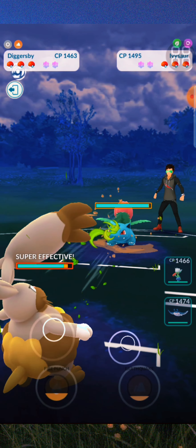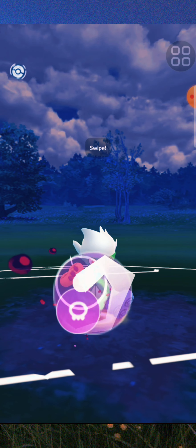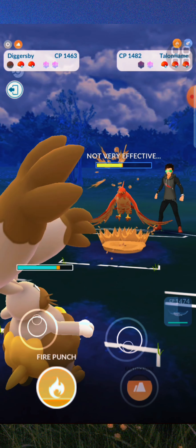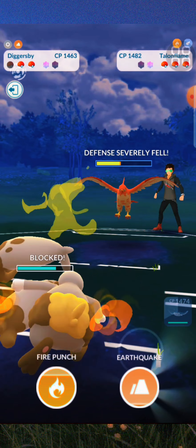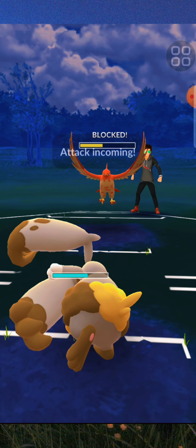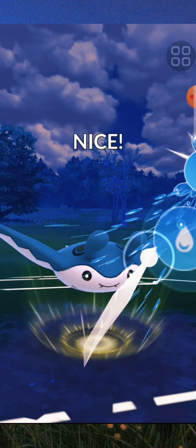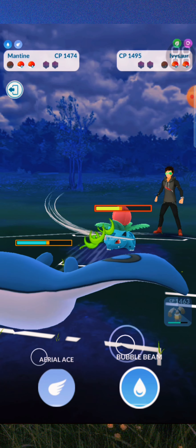He brings out Ivysaur — not good, I take effective damage. Let's switch to Roserade, then use Sludge Bomb and put up a shield because you can still get a decent amount of attack from that. Brave Bird is really a problem but it brings down defense drastically. Let's use Earthquake, throw up the shield again — this could have been a bad choice using the shield a second time, but Mantine will do the job. Use Bubble Beam.